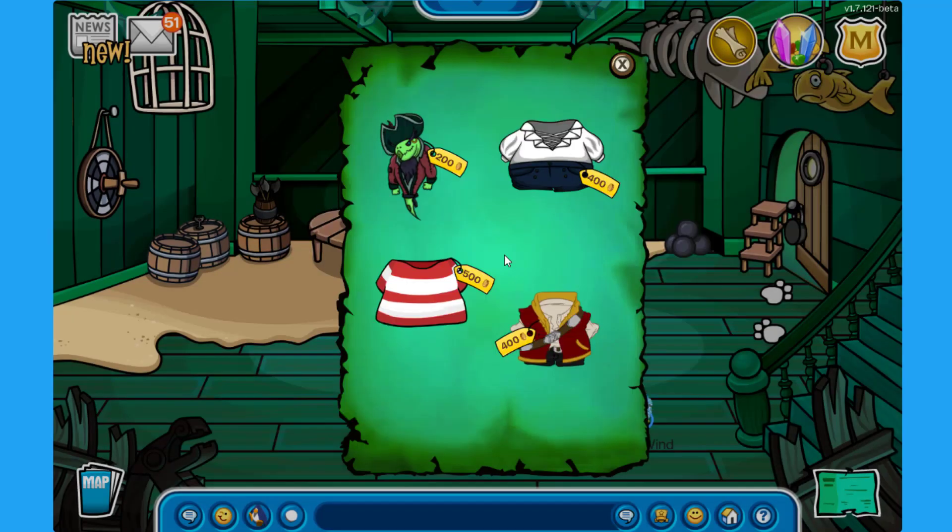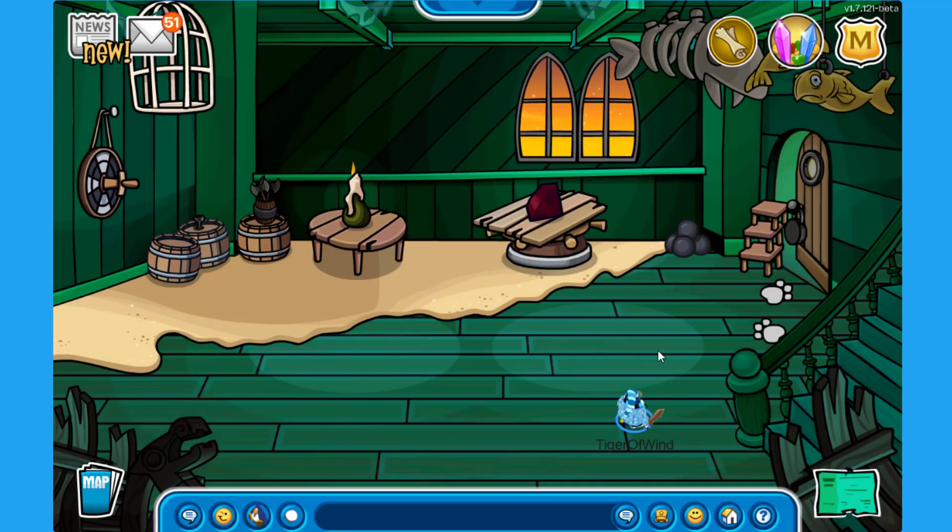The final item in the catalog is the Master Pirate Outfit, which costs 400 coins. It doesn't seem like there are any secrets in this special catalog, but if you find anything please let me know in the comments. Don't forget to check it out if you want any of these items!